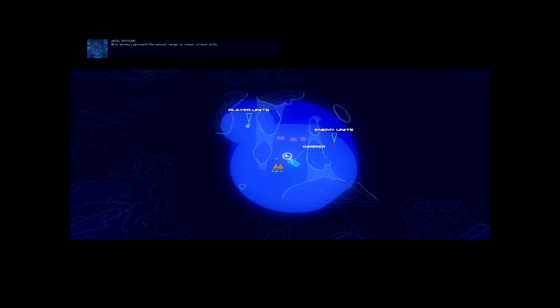Blue domes represent the sensor range or vision of your units. Enemy units within contact range are marked with a red circle. As your units get closer, they'll be in sensor range of the enemy. At this point, you will see each enemy unit clearly.